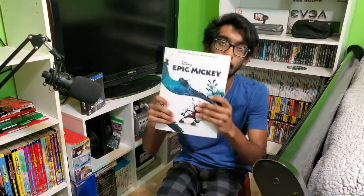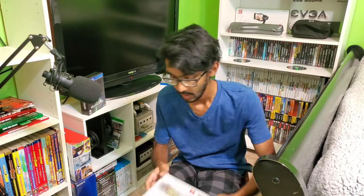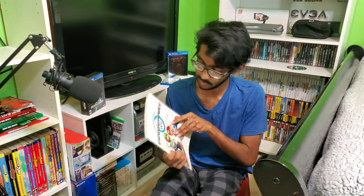Another Prima guide: Epic Mickey. Really fun 3D platformer-style game with puzzle-solving elements. Personally, my favorite in the Epic Mickey series is the one on 3DS — it's like a callback to the original Mickey Mouse games from back in the day, I think on Sega Genesis. And Mario Kart Wii — I didn't really like this game. I preferred Mario Kart: Double Dash way better.